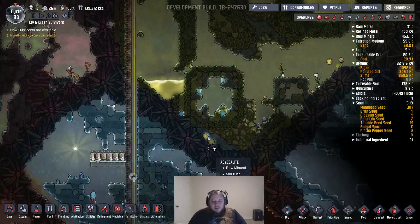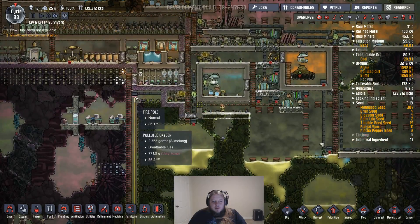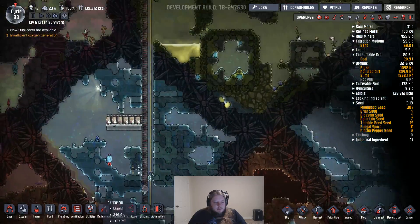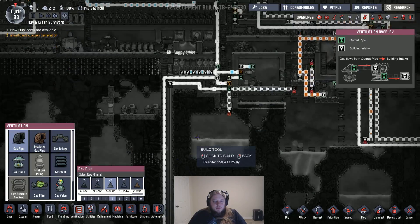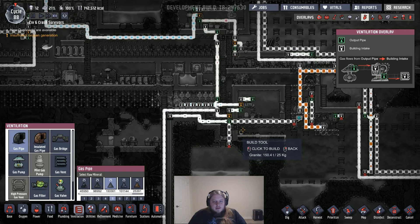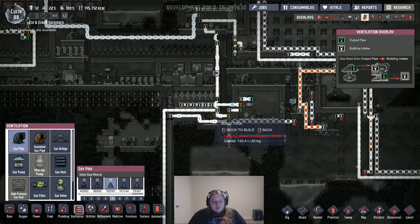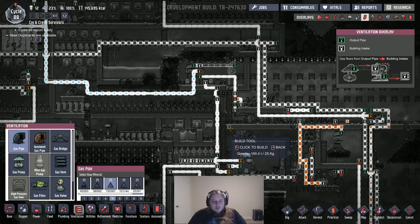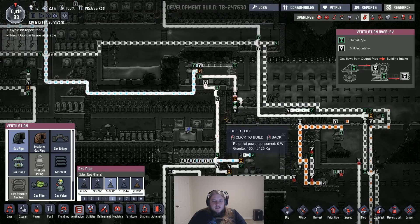I'd only ever noticed them coming from other locations. So is this now working? Ventilation gas pipe. Is it? Oh, it's not — it's just going over this bridge. Okay, let me break this. I don't need to be dumping this hydrogen up there.